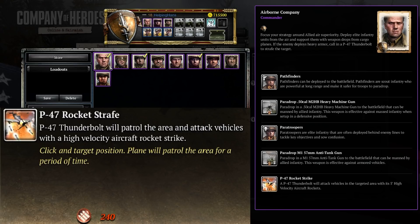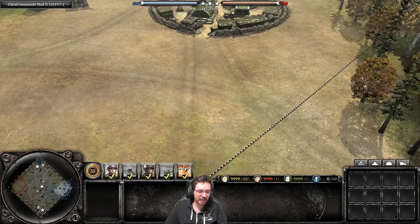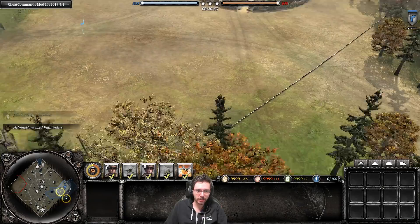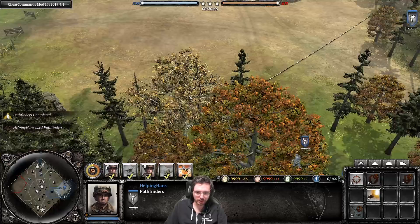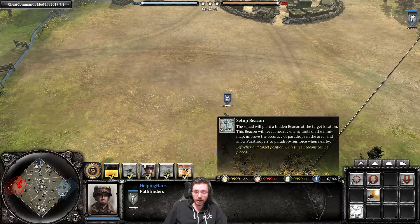To call in pathfinders, click their ability, left-click anywhere on the map, and that's where they'll rally to. Spend 290 manpower and they come in off-map like so. They can't be called into a building like stormtroopers can — they just come in from off the map.